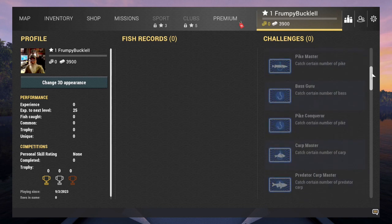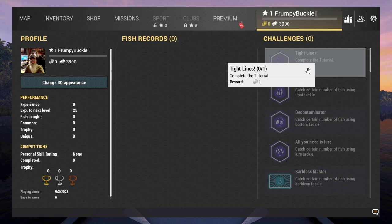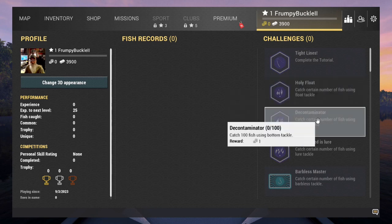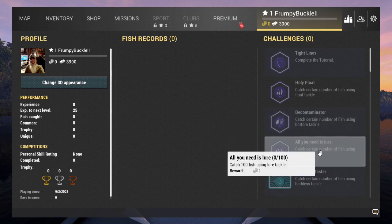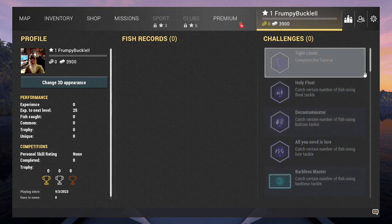Over on the right are all your challenges — you'll accomplish these as you start fishing. They're all about catching fish. Complete the tutorial and you'll get a gold. Catch 100 fish using float tackle, 100 fish using bottom tackle — all these will come up, and you'll get gold as you go through the challenges. That's how you increase your gold level.